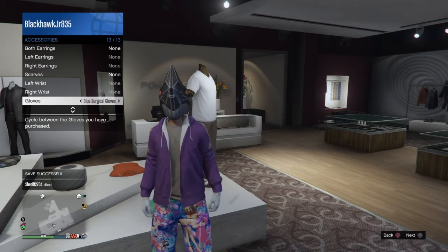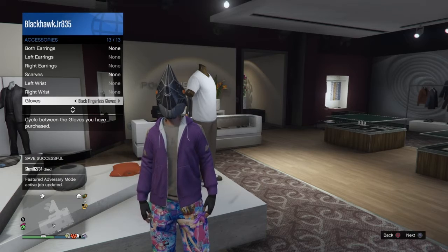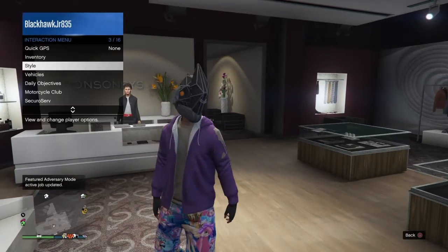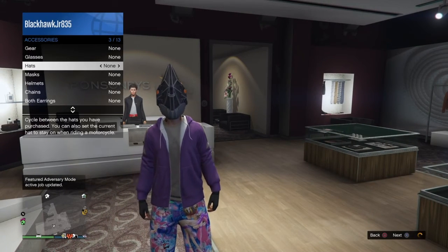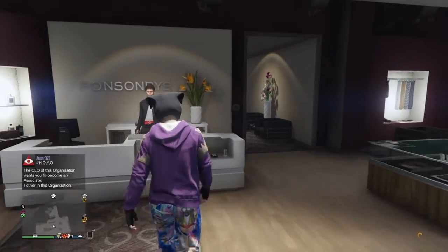Then you guys need to go to gloves and put on the black fingerless gloves. Then you can save this as an outfit, but first you need to put on the pug mask, because we need the pug mask for this modded outfit. Then you can go save this as an outfit.